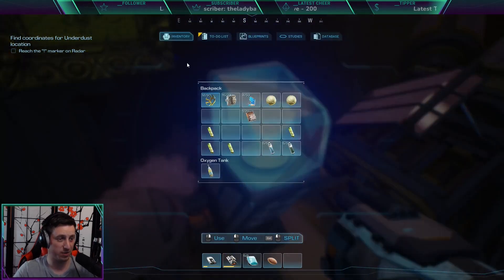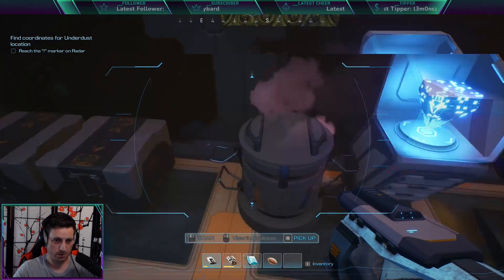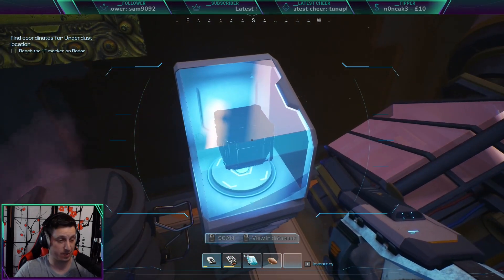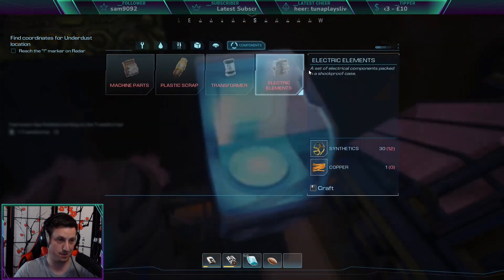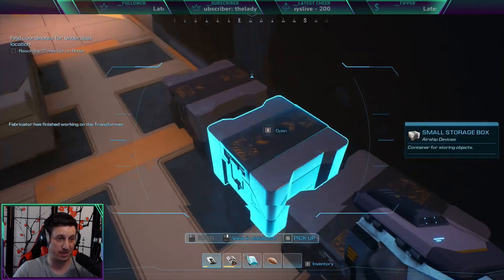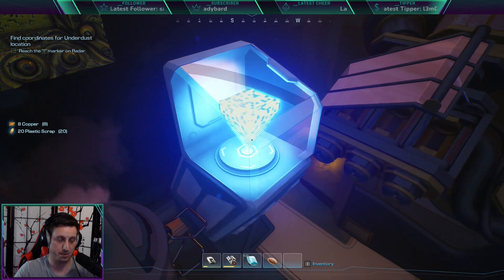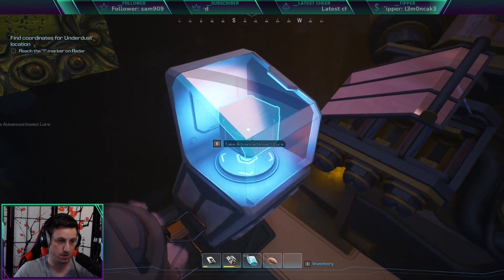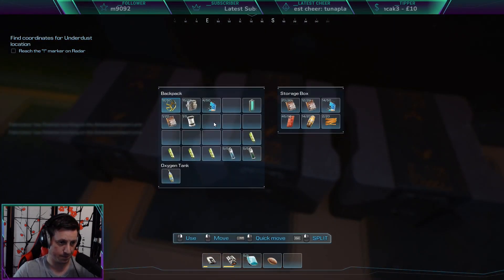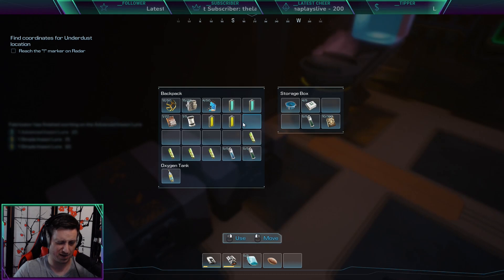We need a transformer to do one of the upgrades. Advanced — oh, that was it — so copper and plastic scrap. Advanced lure. Make a couple of these. There we go, a couple of advanced lures. Now I've got the basic ones as well.